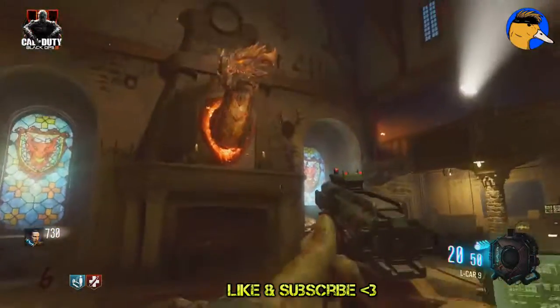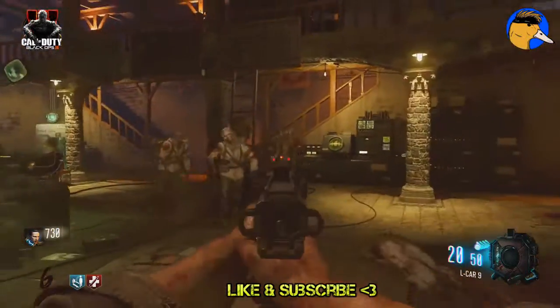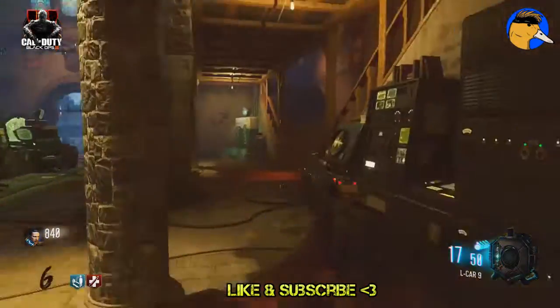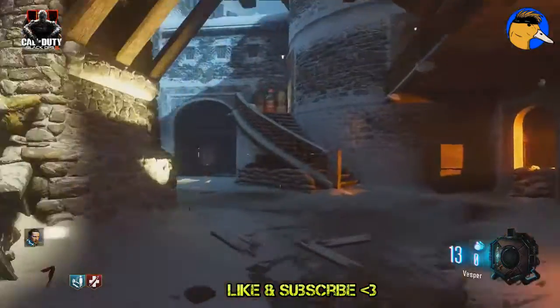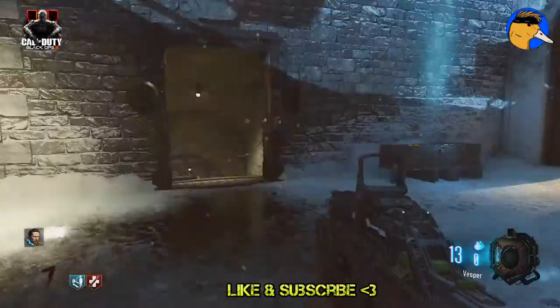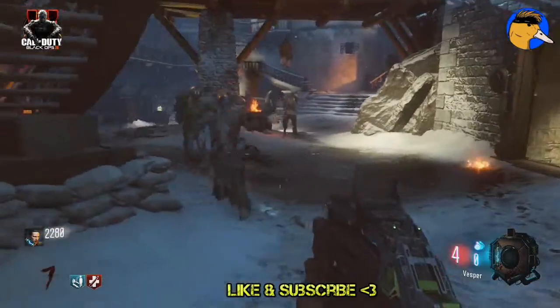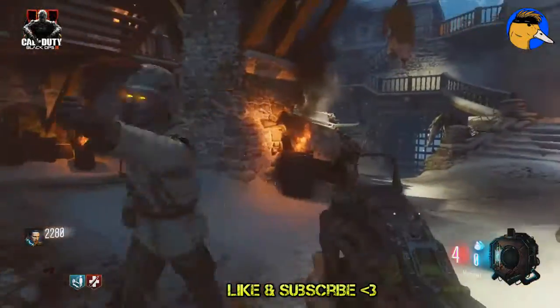It is a really fun map. I like it better than Shadows of Evil, I think. The thing is, Shadows of Evil is really hard — this one is truthfully pretty easy. Get seven zombies, it'll turn to stone, and then go to the other side of the map and there'll be another dragon right here.